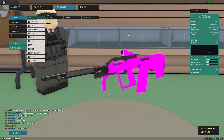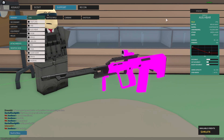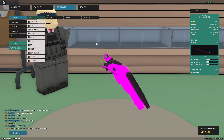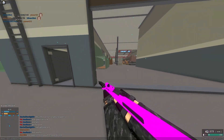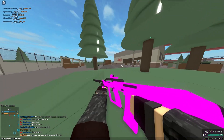Next, we have the AUG H-Bar. I think this has less recoil than the SCAR Hammer. I'm pretty sure this one does four shot torso as well — three shot to four shot torso, so it does the same damage. But it has less recoil, which is a good thing. And it also has a little less rounds. Maybe the fire rate's different, I'm not sure. They're kind of similar guns in all honesty. The only difference is the recoil and the mag size.